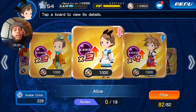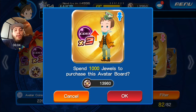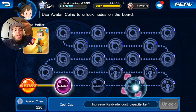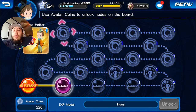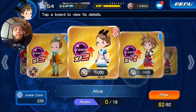Let's go ahead and open one of the 1000 jewel boards so you can see what you get out of that. We open it up and we get three cost nodes, some avatar items, more Sids, more Chip and Dale, more Huey, Dewey, and Louie, and more Moogles. So it's basically the same — primarily cost increases.